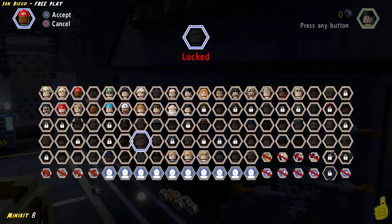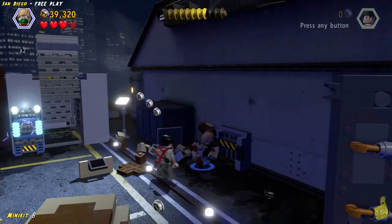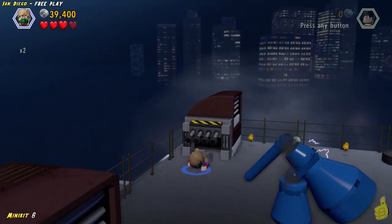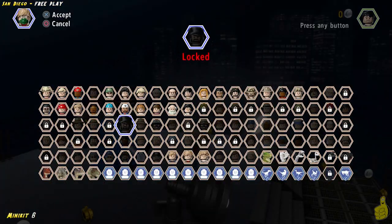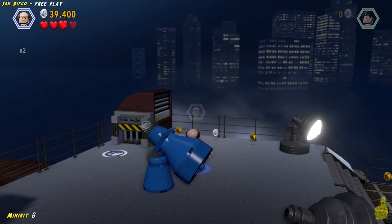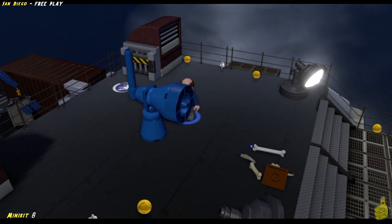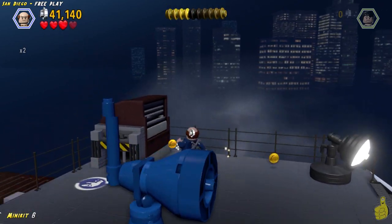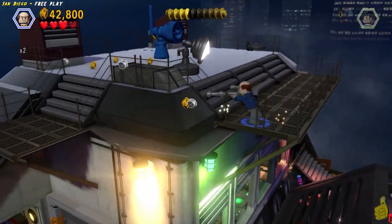Sorry for that confusing little moment, but hopefully you can forgive me. Next, we're going to see there is a little doggy door over here in the corner. We'll switch over to Gray and make our way on through — it actually takes us up top, and we find a horn or speaker that needs some repair. We'll switch over to Eddie Carr and bang that wrench into place. It spit out the glorious sounds of a minikit, so we'll go ahead and build those bricks up and collect the minikit.